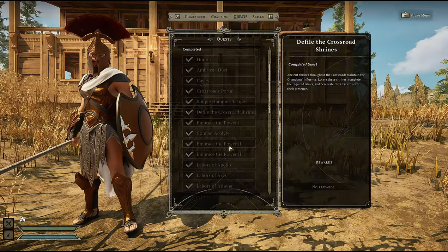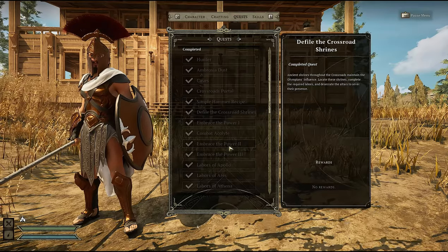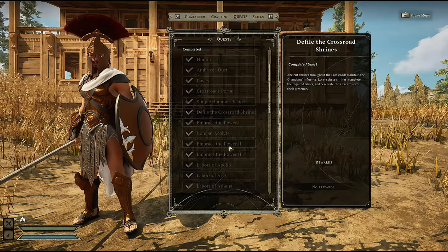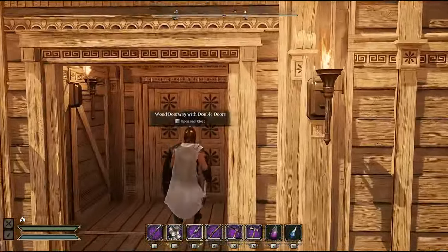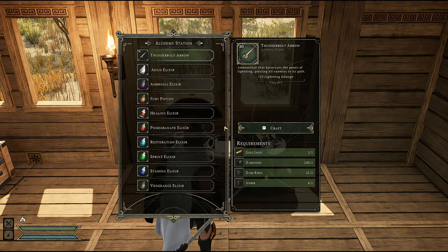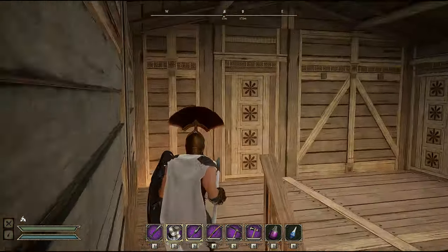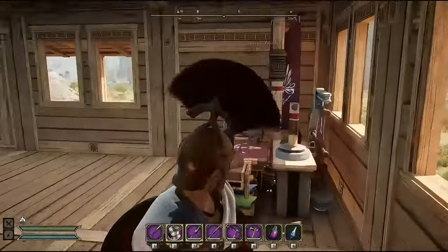Thank you for hanging out with us today. We truly hope this guide for the shrines of the crossroads was helpful. As promised we will now go over the workstations and crafting stations needed to create the recipes earned during this mission. The first thing you'll need is the alchemy station, which will allow you to make all the elixirs and potions found during these missions as well as creating the ambrosia.